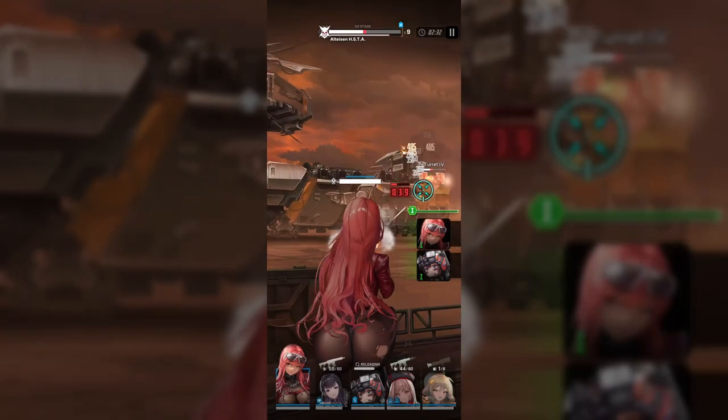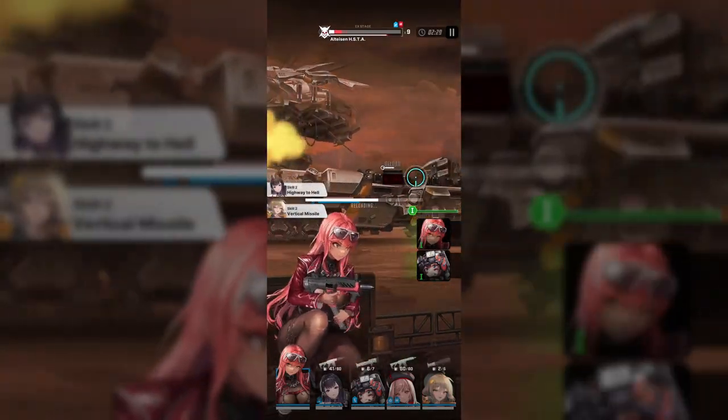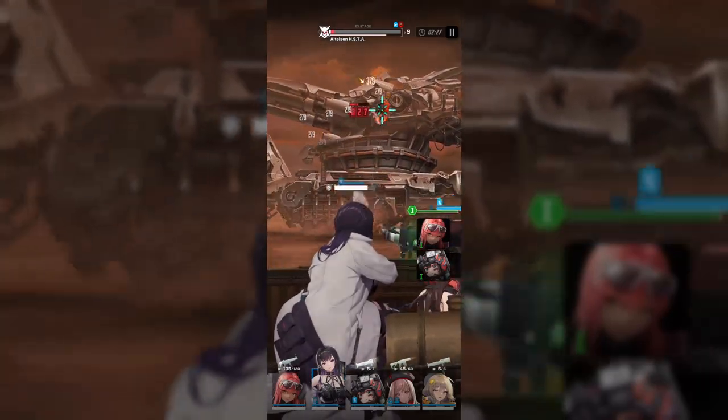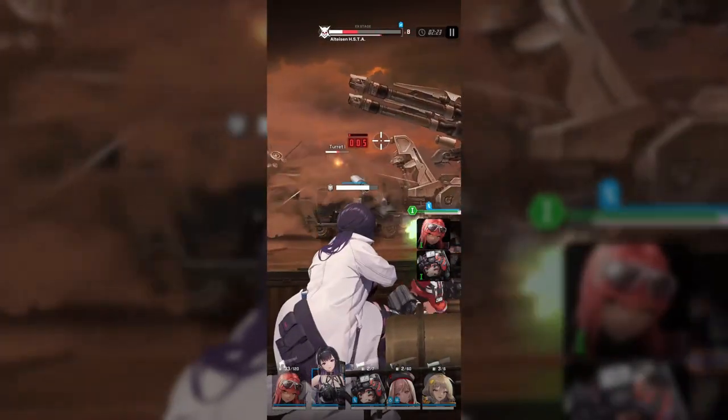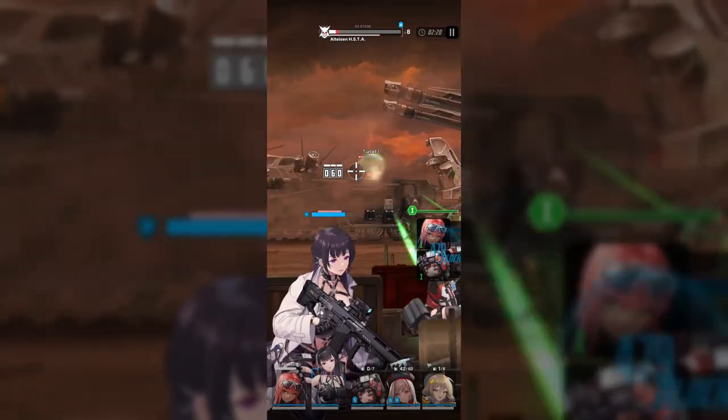The AI will then scan for characters of other burst types once you fill up your burst meter accordingly. Auto skill is useless if your team doesn't have any burst 1 characters, making it necessary for your team to include at least one member of each burst type — otherwise you would never be able to enter full burst mode.